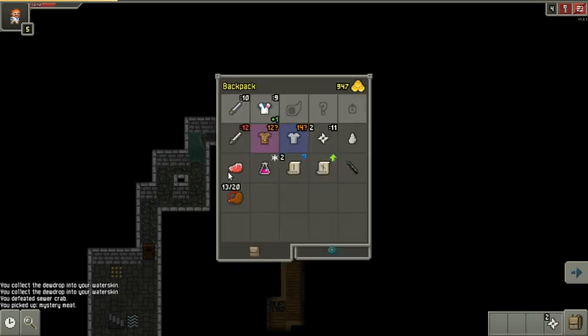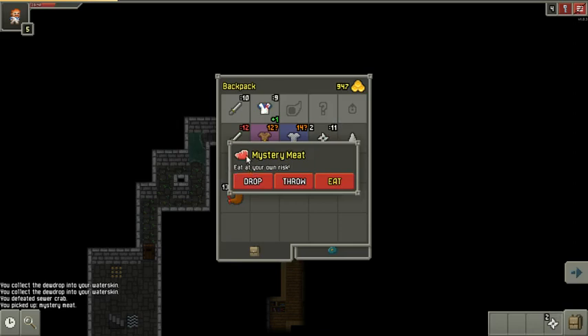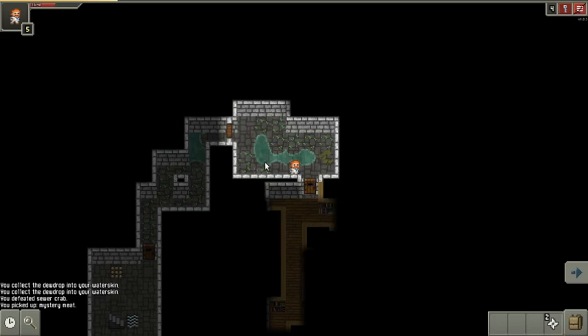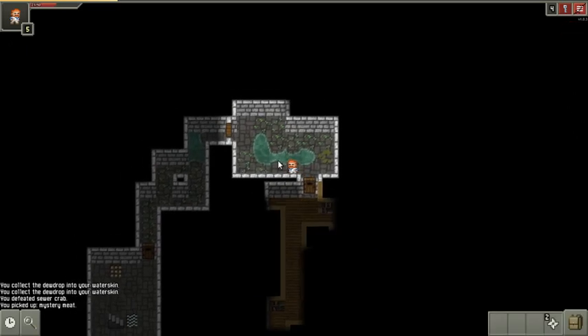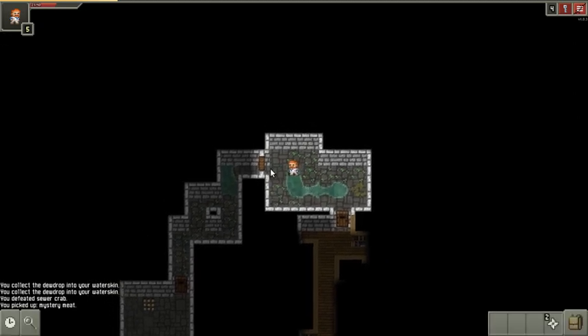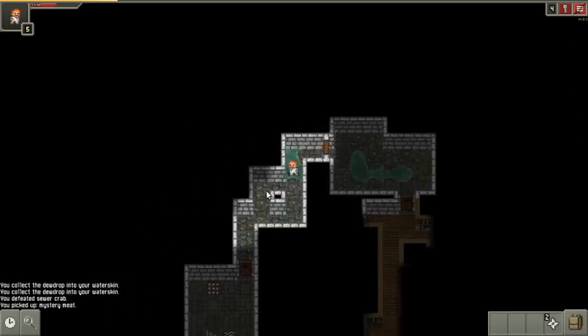What that guy did there was he dropped some meat. That meat is good — you can eat the meat, but it can cause you harm if you eat raw meat. So you should cook the meat first, which you can do in fire or in an alchemy pot.